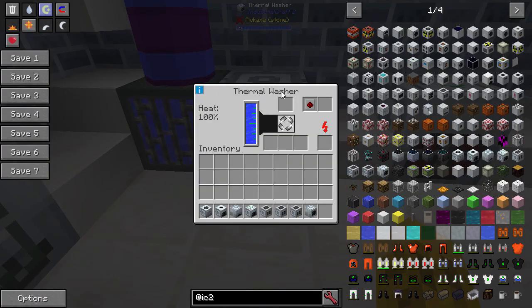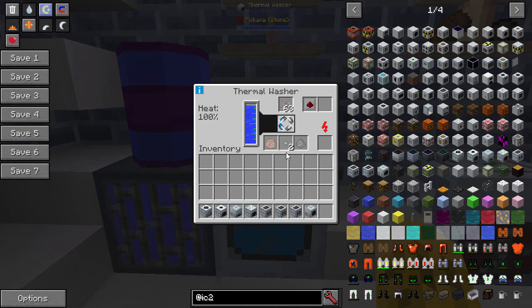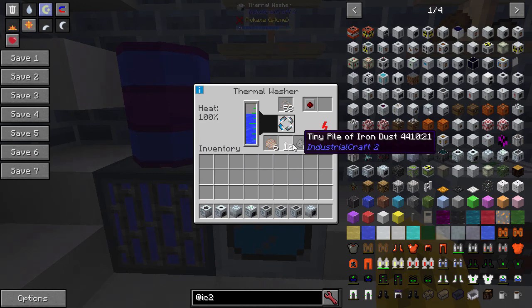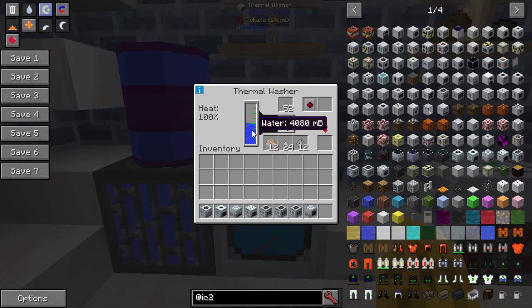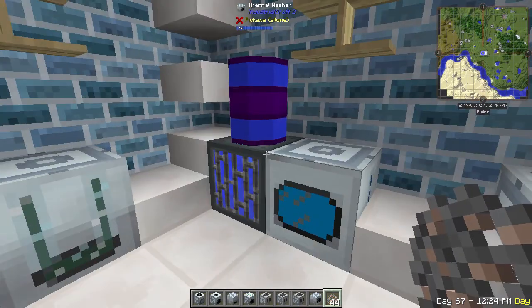The next one is the ore washer upgrade which is called the thermal washer. It does take water, so I've got a creative source here pumping water in. If you leave it turned on, it's got heat and it's actually evaporating water at five millibuckets a tick or around there. You need to constantly supply this with a water source if you leave the heat on. We can take some crushed ore, put it in there, and we'll get purified ore plus some stone dust. If this empties and it gets hot and then you put water in, it will explode.